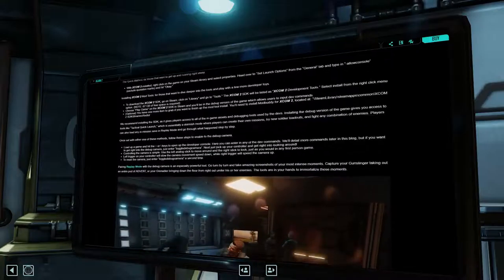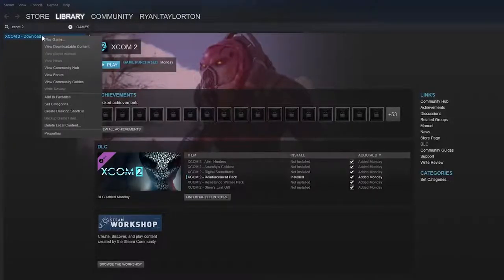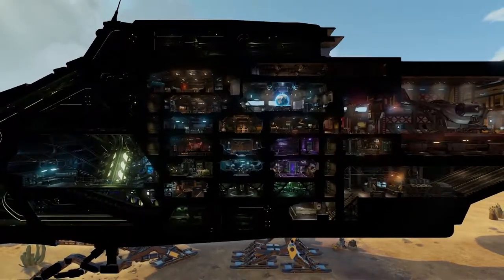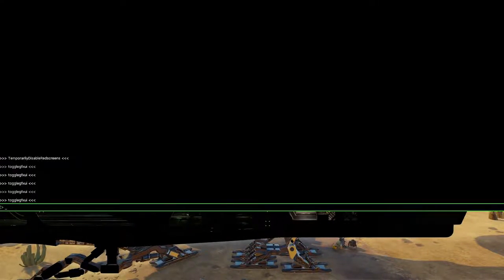First, you'll need to enable the game's dev commands. Detailed directions on how to do this and more can be found in the blog linked in the description below. If you already have our modding tools installed, then you're ready to board the ship. If not, right-click on XCOM 2 in your Steam library, select Properties, then Set Launch Options underneath the General tab, then type in -allowconsole, all as one word, and then hit OK.